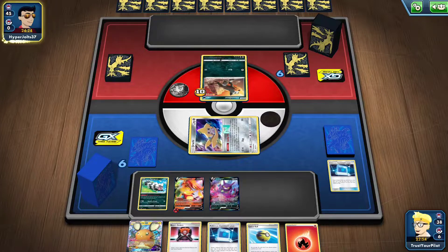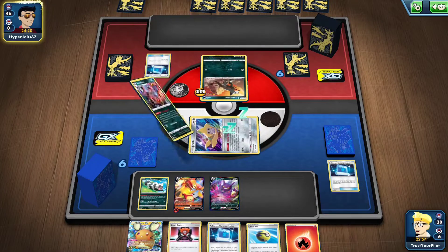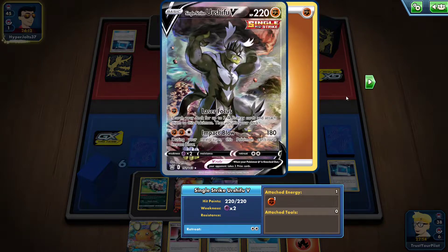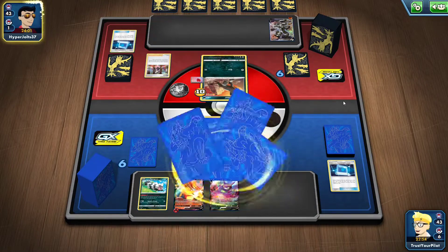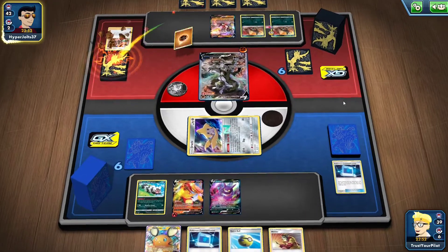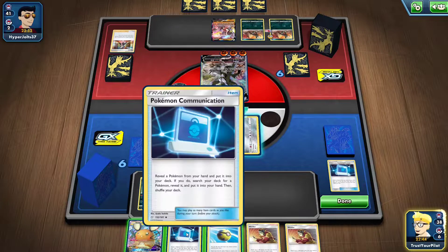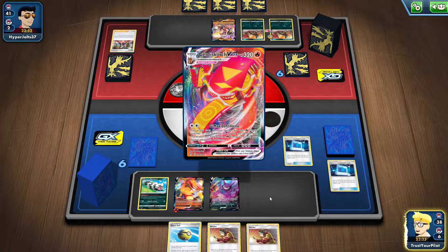The advantage I have in this matchup is that I went first, so I get the first chance at the first VMAX. That was not a good turn one. And they have — is that the Alternate Art or the Full Art? I still don't quite know which has which attack. Single Strike Urshifu — I think that's the GMAX One Blow one. And there's the Marnie. All my good cards are on the bottom of my deck — exactly what I wanted. They used Laser Focus — that is horrible. I'll Quick Ball the Welder for Crobat and go get Centiskorch VMAX first.